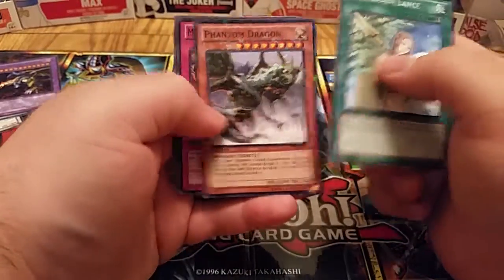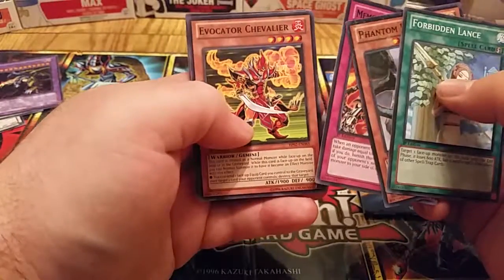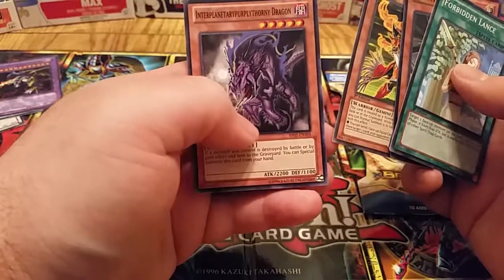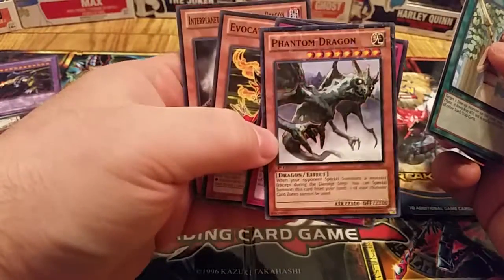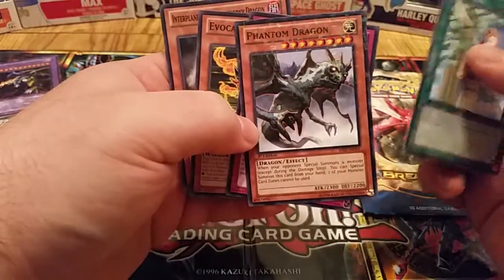Forbidden Lance, A Phantom Dragon, Memory of an Adversary, Invocator Chevalier — I think I'm saying that right — and I'm not even going to try to pronounce that last one. Phantom Dragon's got a cool little foil effect, so there's that.